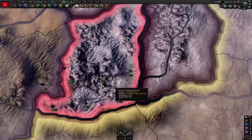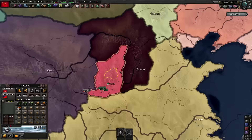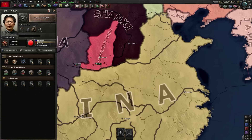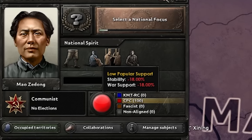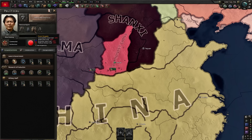Communist China. We start out in a pretty interesting situation, nestled in between Shaanxi, Ziba Sanma, and China. We have a decent leader with division recovery rate plus 10% and division defense plus 15%, which unfortunately will be going away fairly quickly. We also have 'Aftermath of the Long March' giving construction speed negative 50% and factory output negative 15% — that's devastating. We have low popular support which is negative 18% stability, and power struggles which affects all of our laws.